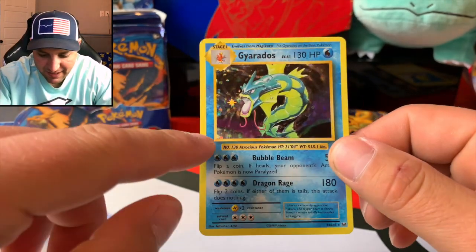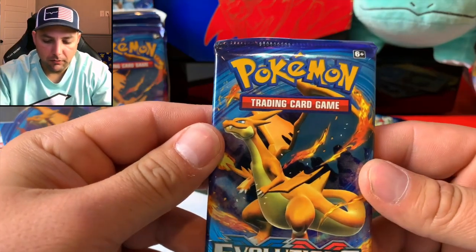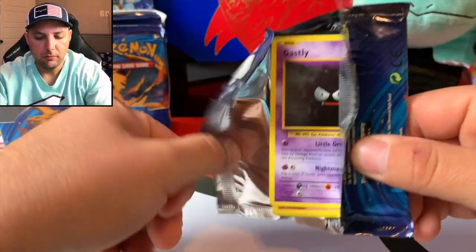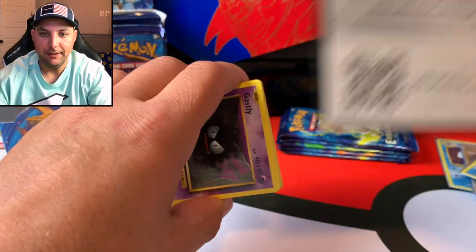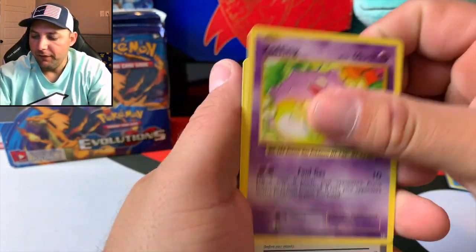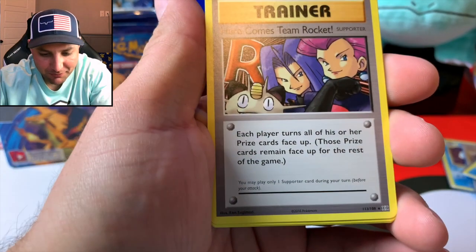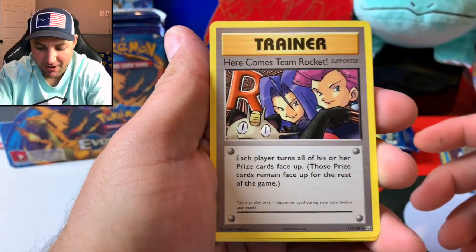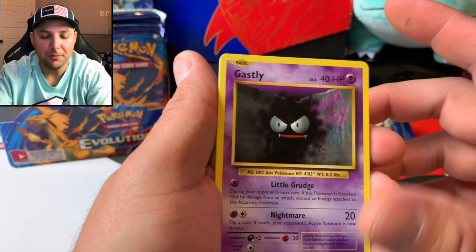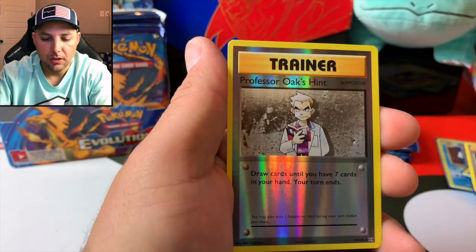You gotta love the nostalgia you feel when you get these holos from the original base set. Only if it said first edition right there. Let's get into this Charizard pack right here. You should see the box of packs I've opened up over the past few days — all the artworks. I think all we're missing now to complete the collection is the Flying Pikachu. The Diglett, Charmander, Energy, Professor Oak's Hint...